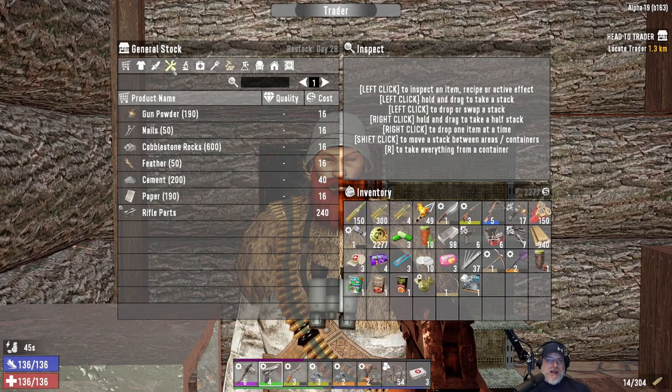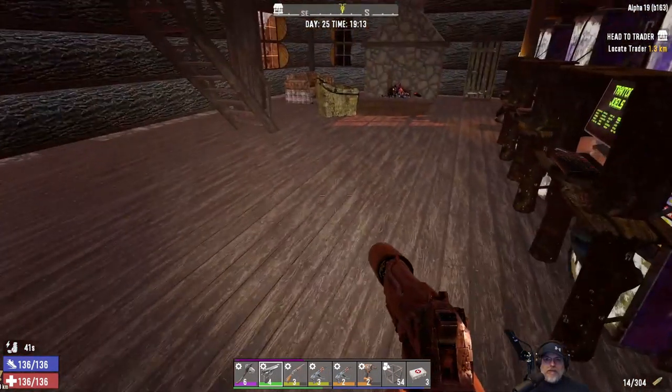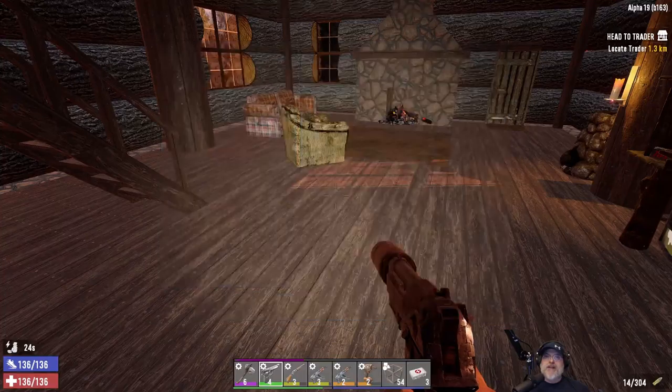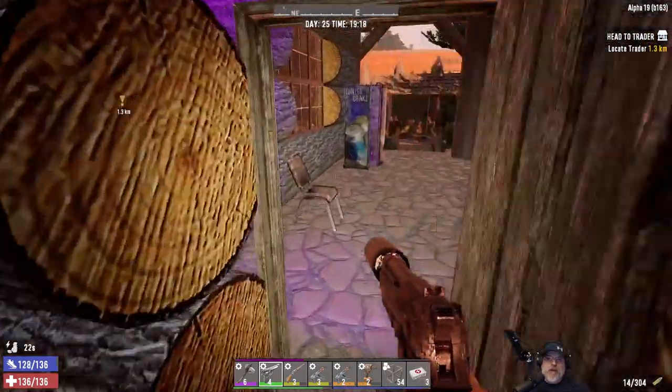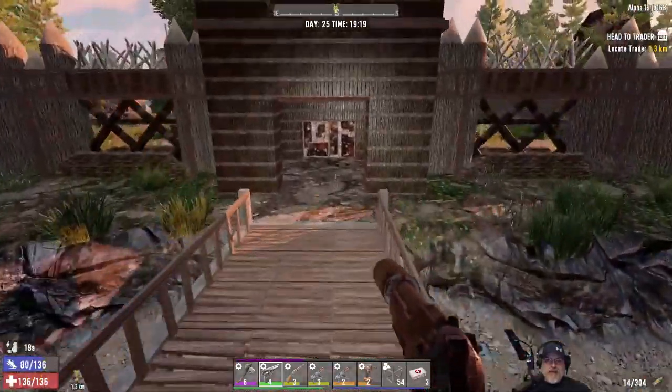He didn't have a shotgun, did he? No. How many shotgun parts does this thing require? 18. We might actually have enough now. I don't think we quite have enough, because I think I have seven back at the base — that would be 14. We need to come up with four more shotgun parts. We're getting close, guys. We're getting close to that auto shotgun.